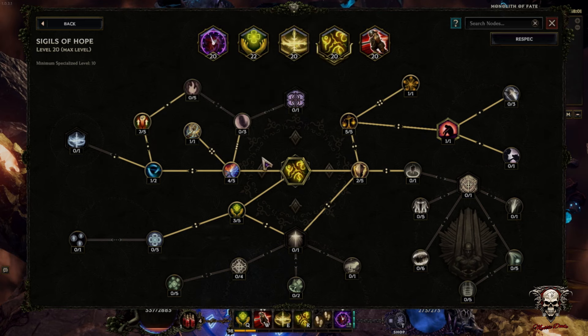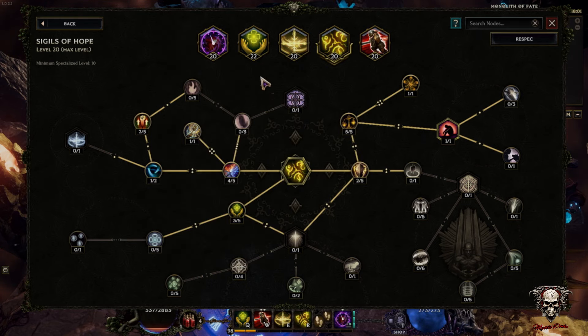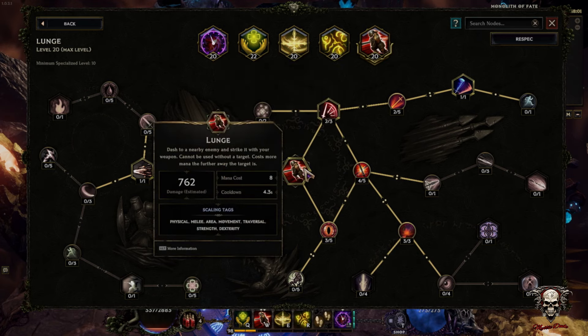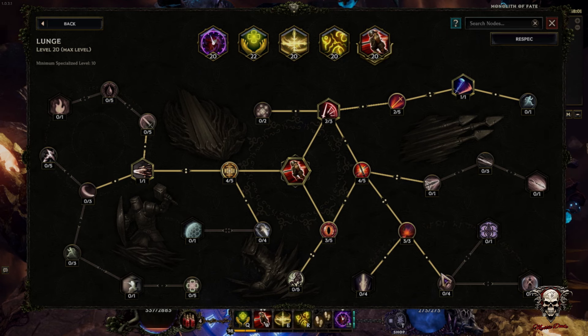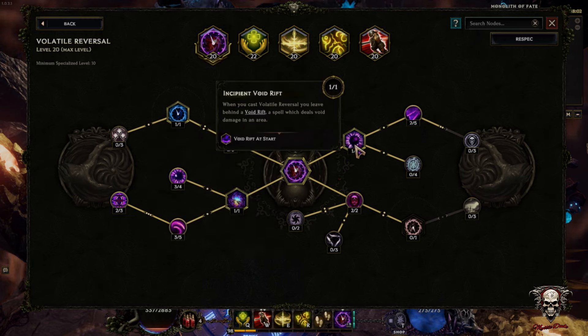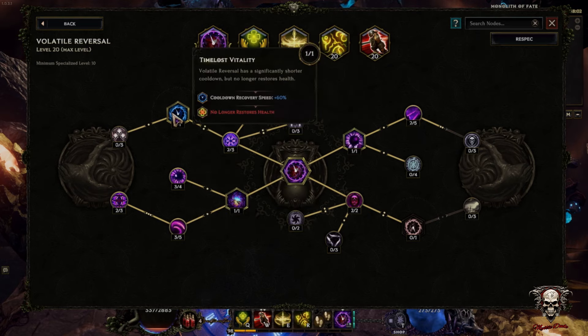Every now and again it auto-casts. It's similar to the holy aura — sort of like your movement ability — just a bit of utility. Back to volatile reversal: I think this is overrated, everybody loves it and some people say it's the best ability in the game. I won't go that far. What it does is when you're up against bosses it gives you a bit of a damage increase and a haste buff.